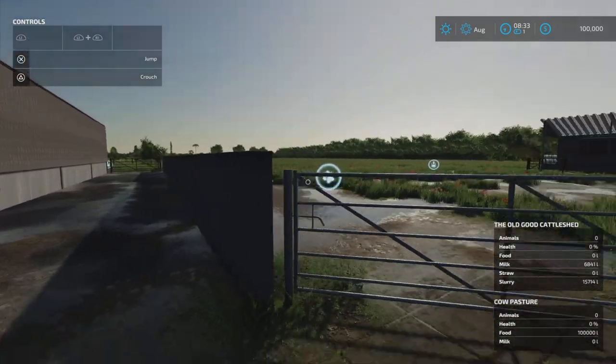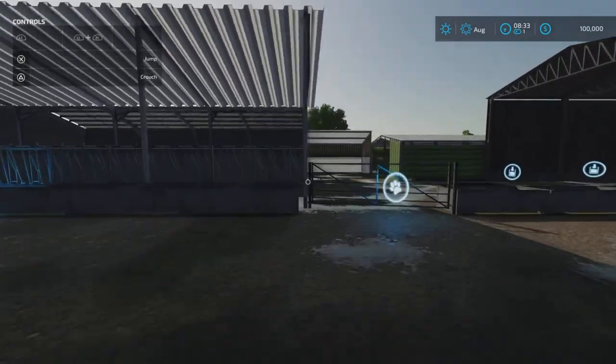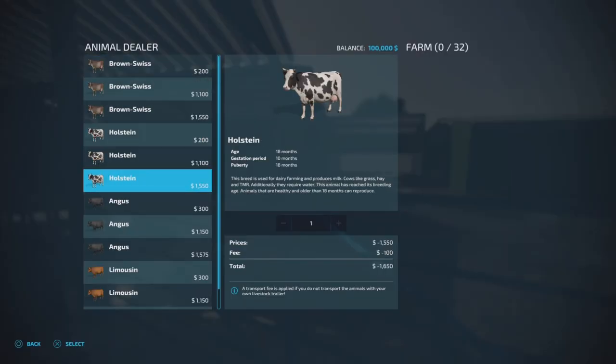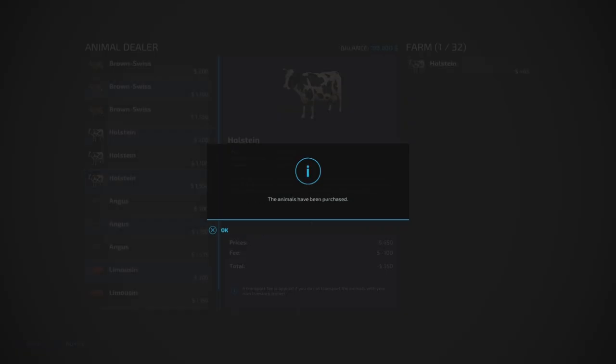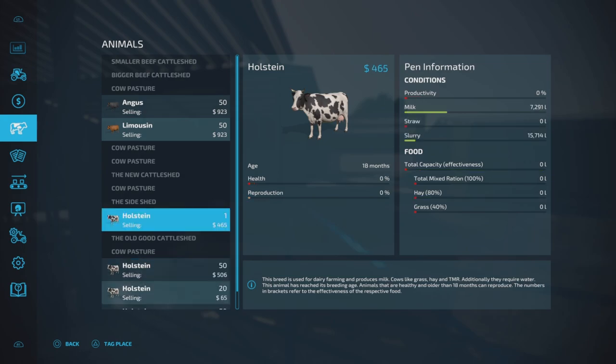I bought cows on all of these. I think it was on these guys - on the side shed. If I buy a Holstein cow here on the side shed - these guys also require straw and they will produce slurry. And you can see there's already slurry in here.